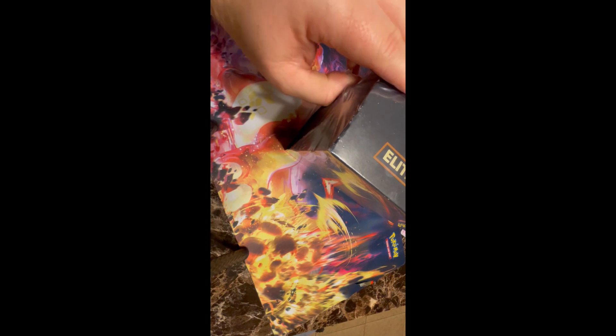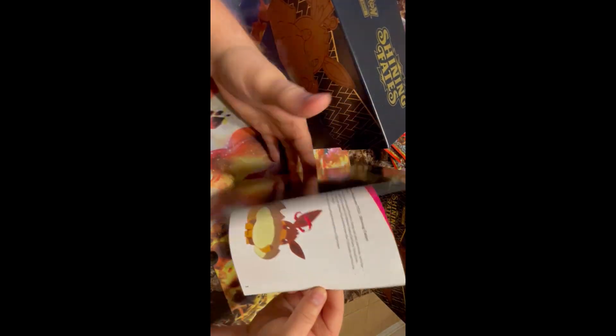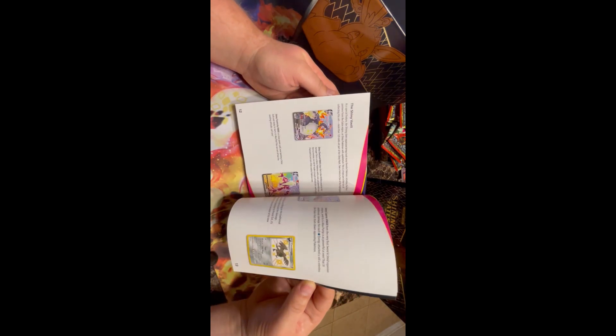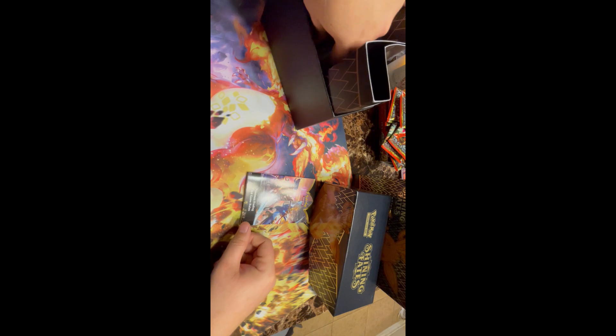What we got? Let's slide this bad boy out. And of course we have the Shining Fates player's guide, which has basically all the cards. I'm aiming for this one. So let's open it up. Let's check out what we got. Card game rules. Markers.